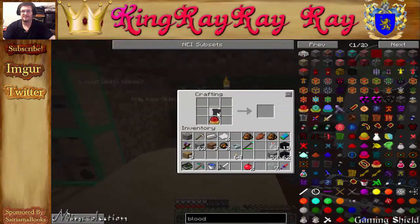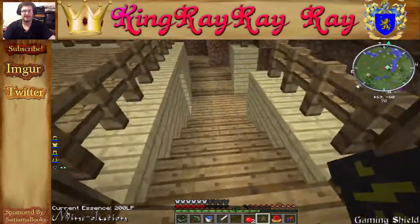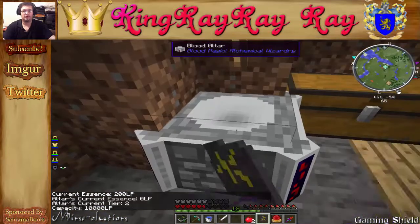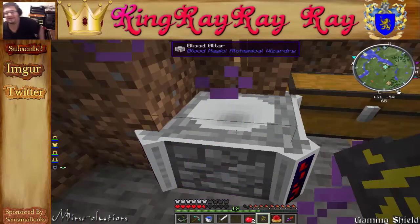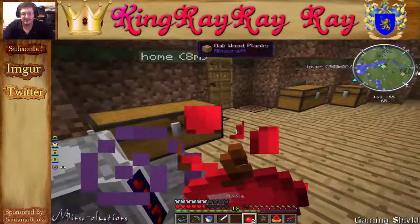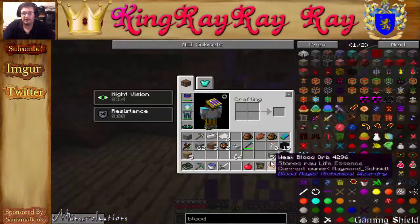To make the divination sigil, you put the weak blood orb, blank slate, and surround it with glass. The divination sigil lets you check how many life points are in your current blood orb, how much is inside the altar, what tier the altar is, and its max capacity — currently 10,000 life points. This is a very good thing to have.